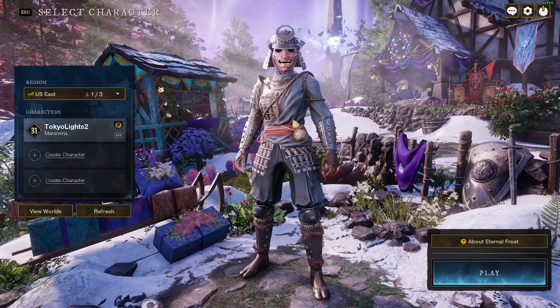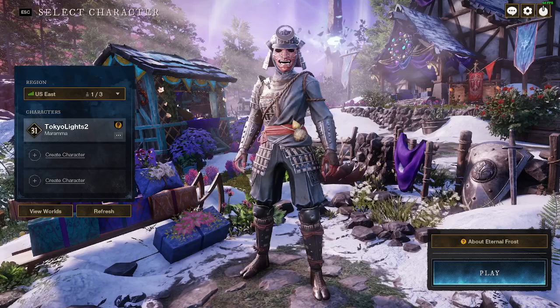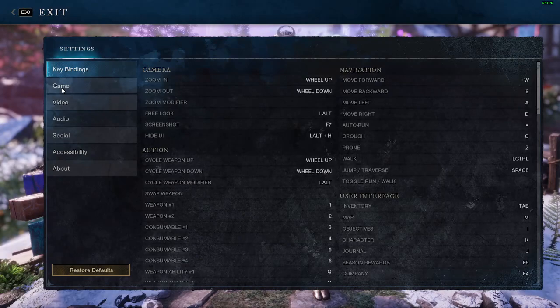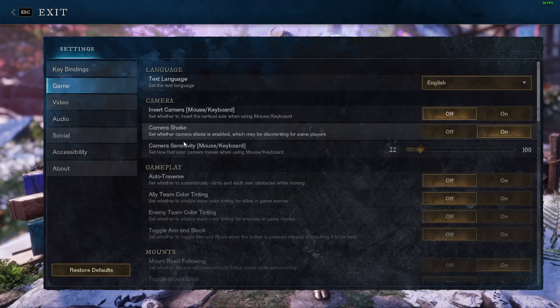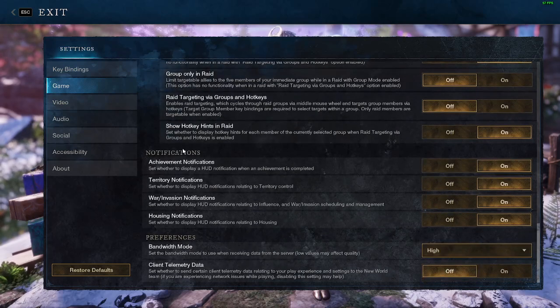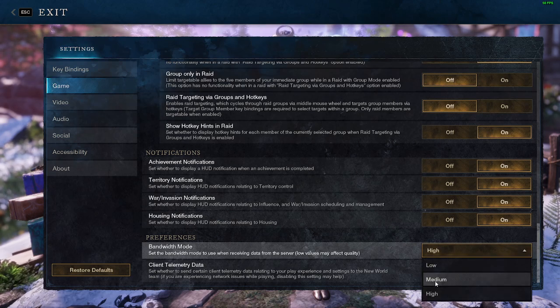I did a couple of things, so I'm not 100% sure. But I installed it on my C drive, and as I was going through my settings, there was this neat little setting in the game section. If you go down, there's Preferences, and under Preferences there's Bandwidth Mode. Mine was set to medium, and when I reinstalled it on the C drive, I set it to high.